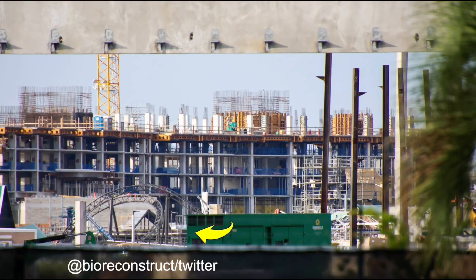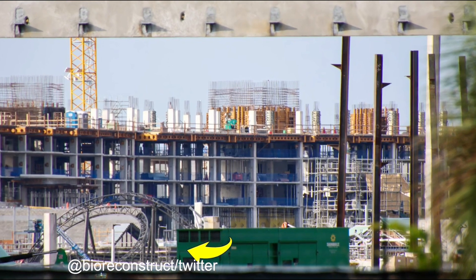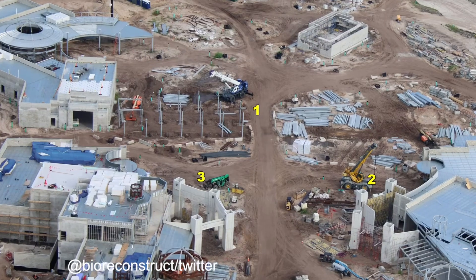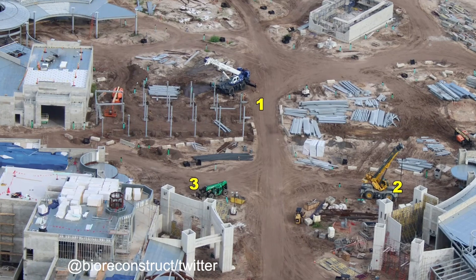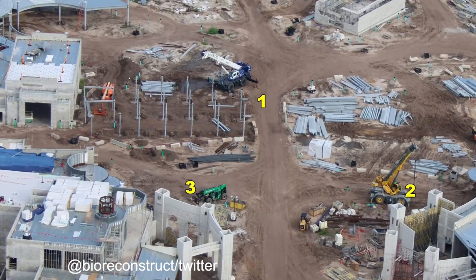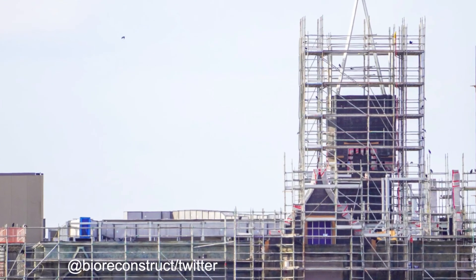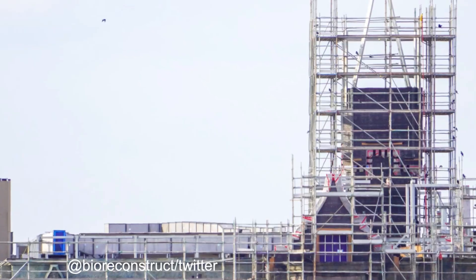The second off-site hotel has seen another set of concrete tiles placed for the building construction. If you look closely at the arrow on your screen, towards the bottom is the rumored spinning roller coaster in the rumored Classic Monsters area of Epic Universe. Over at the main entrance, work continues on the entrance gates as well as the security and admissions building. Looking through the scaffolding over in Dark Universe, you can see the outline of the gothic styling found in the land.